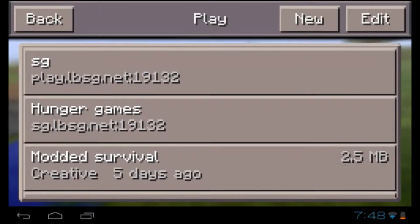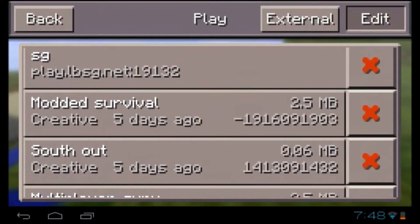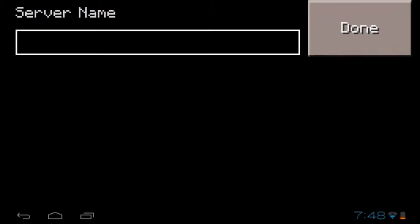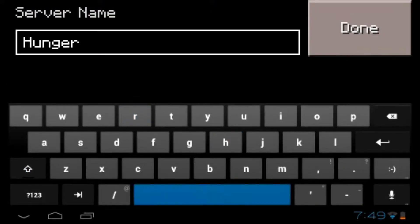Hello everybody, it's Amalia, and today I'm going to show you how to join a server. First you have to go to external, then you can name the server 'Hunger Games' or whatever you want.